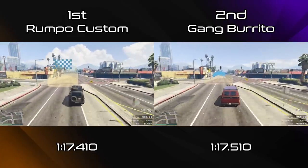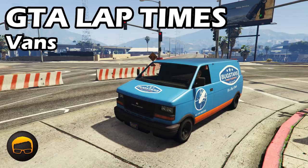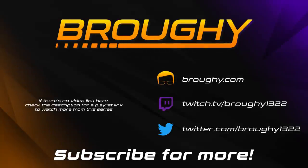That is the entire Vans class. There have been a few changes since last time — the Speedo Custom being added and being raceable, and the Bug Stars Burrito now being its own vehicle — but in general the top two are significantly ahead of everything else and haven't really changed. Consider supporting on Patreon or becoming a YouTube member to get testing results early. Remember to read the description for more info, comment with your thoughts, like the video if you enjoyed it, and subscribe for more. Thank you all so much for watching — I really do appreciate it and I'll see you next time.